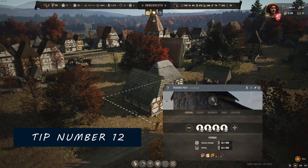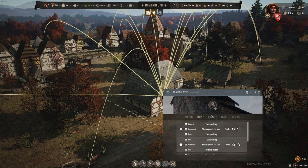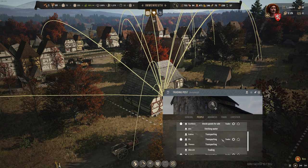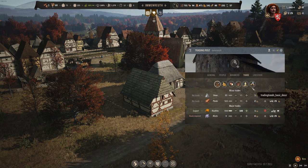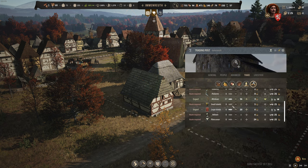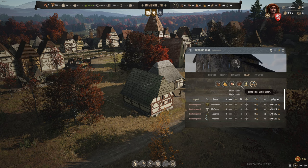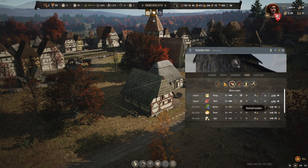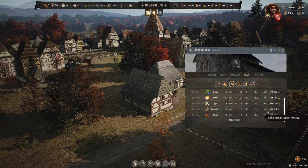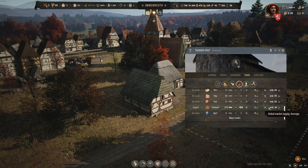Number 12. You don't need to establish trade routes for most goods — that just means foreign traders won't come to buy and sell those goods. Your own families assigned to the trading post will do it for you; the flow of goods will just be a bit slower without an established trade route. That depends on the number of families assigned, the number of horses you have, and the number of types of goods you trade. If you have a high number of goods being traded, you might be better off getting the trade route so goods arrive periodically.